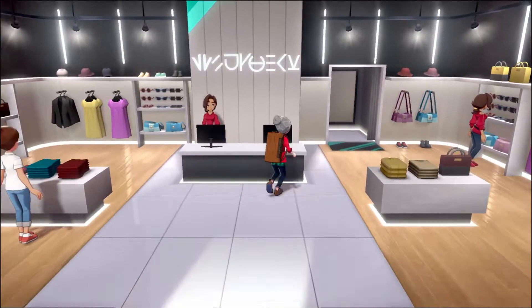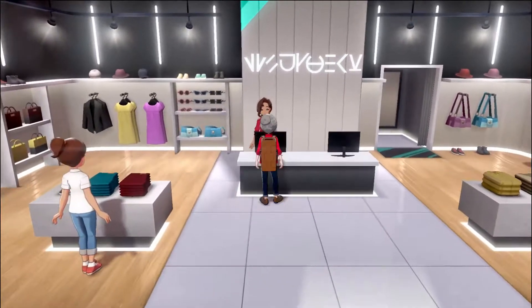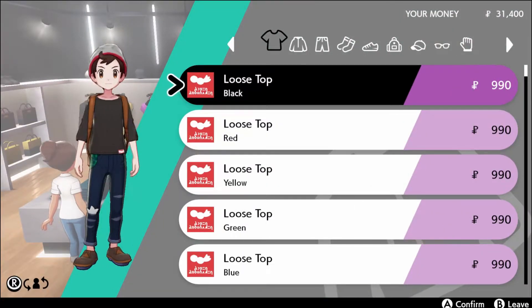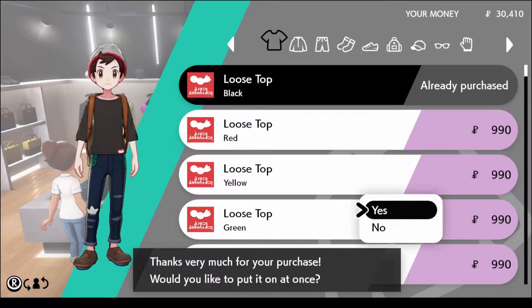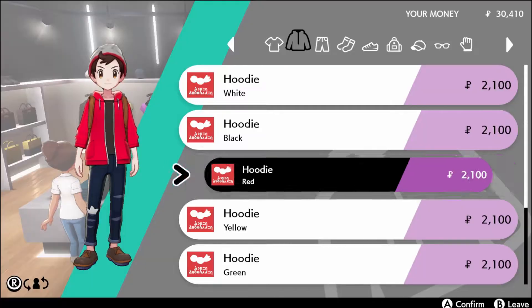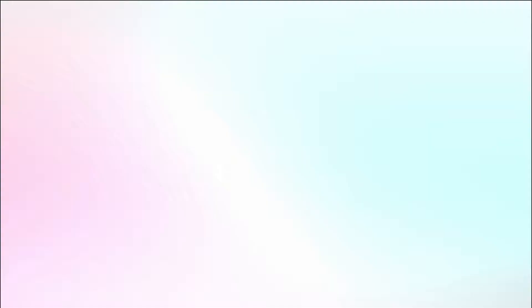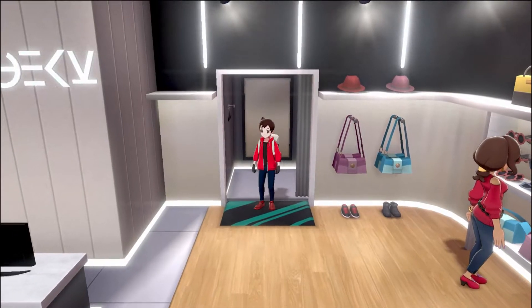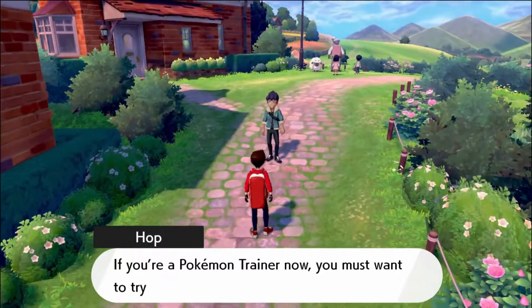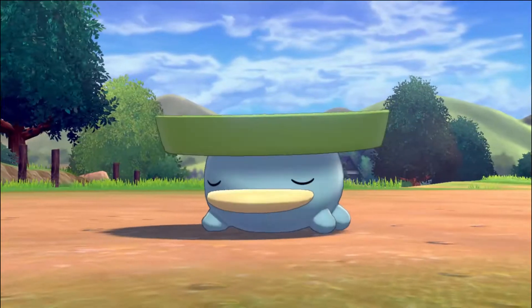After getting drugs from that strange man, I need to do something about these clothes. In Sword and Shield I just hate the outfit — I have no fashion sense whatsoever, but even I can tell that hat is not working. So I go to the nearest store and get some drip. I hate myself.